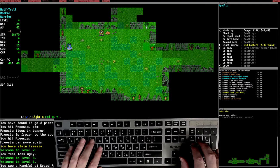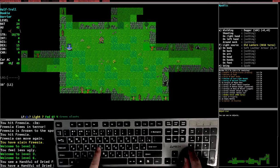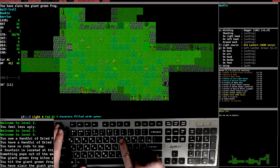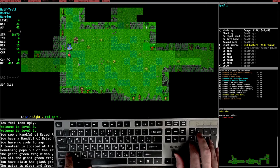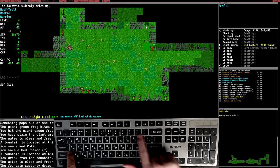We find some food dropped by a monster and pick it up with G. We also find a fountain. To drink from it, push Shift plus dash. If you have an empty bottle in your inventory — and we do — you can fill it by choosing Y when prompted. If you don't have a bottle, a potion will appear nearby that you can pick up. When you drink without a bottle, you just drink from the fountain and it becomes empty.